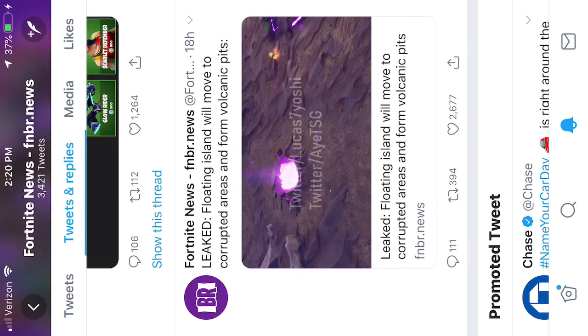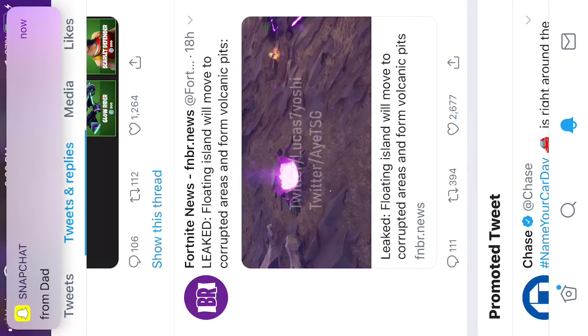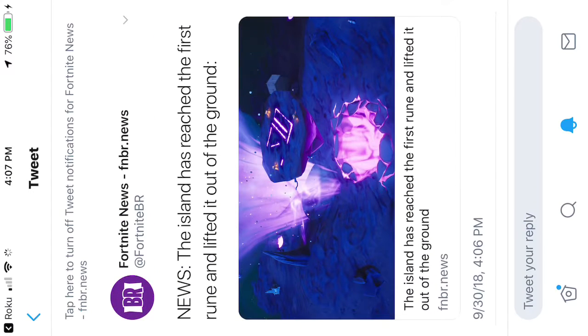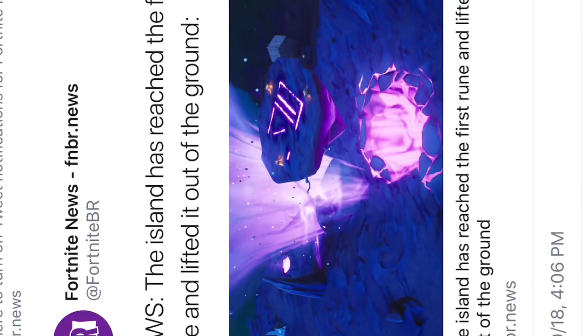The floating island will move to corrupted areas and form volcanic pits. If you don't think this is good enough proof that a volcano is coming to Fortnite, look at this — the island has reached the first rune and lifted it out of the ground. The island is the loot lake tornado, which I'll be calling it from now on, and this is in-game right now so you can go see it.